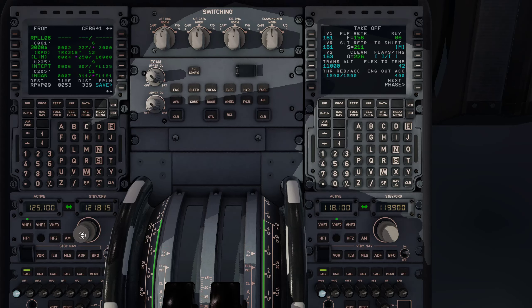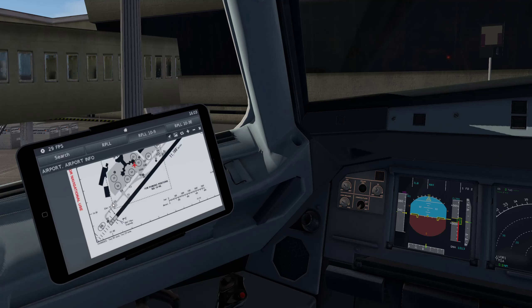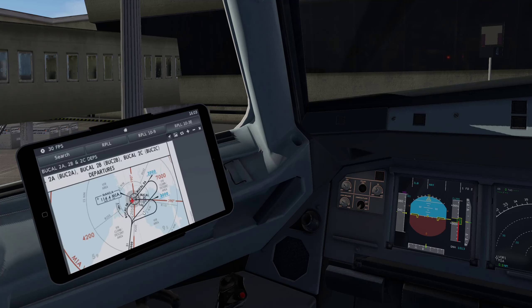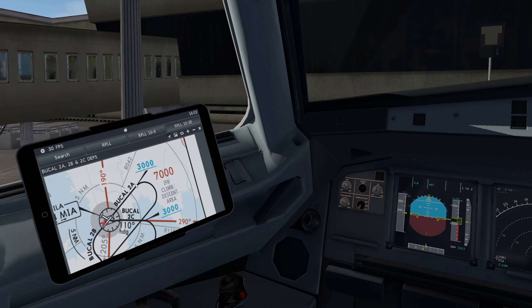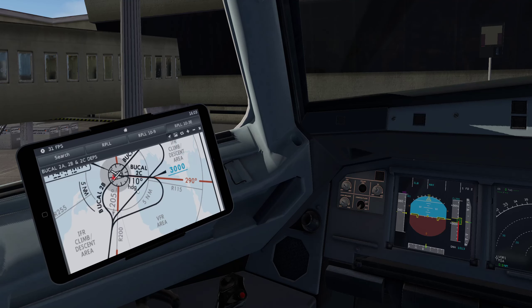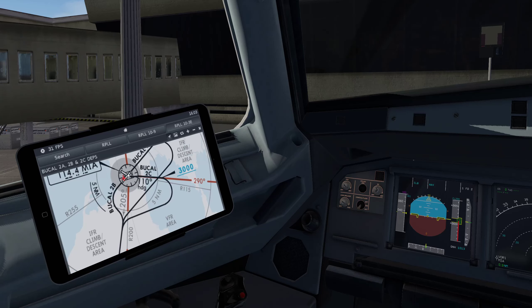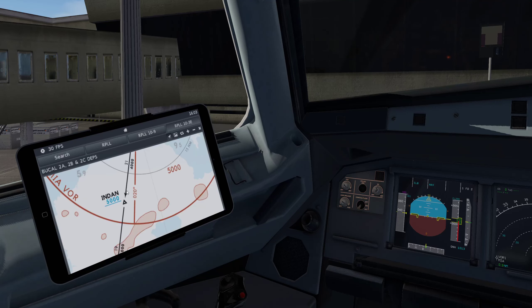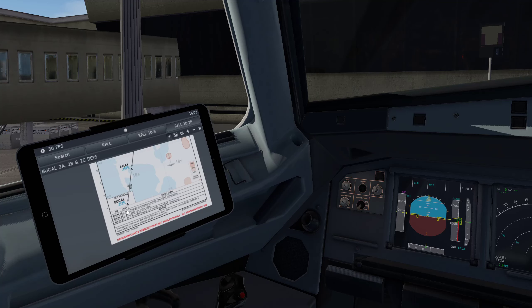Ground frequency is 121.35, let's tune there because we are ready for pushback. Let me brief you on the departure: departing runway 06, short taxi to the runway. We'll be going via the BUKAL 2 Alpha departure — climbing to 3,000 feet, then a right turn intercepting the 205 radial of the Manila VOR. Next waypoint is INDUN at 5,000 feet. So: 3,000 feet, right turn, intercept, then straightforward from there.